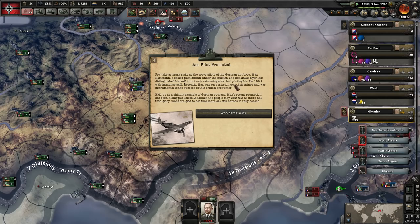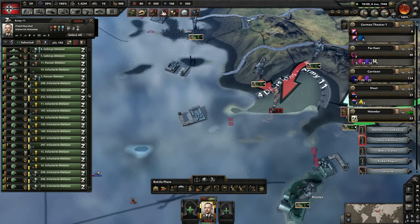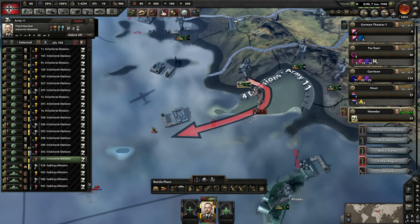Not only does the AI improve against you, but it also works for you if you're using the AI battle plan — they'll use the AI that the AI would normally use anyway. So win-win. There's another island here — there's so many little islands all over the place with Turkey. Turkey has capitulated — thank goodness.